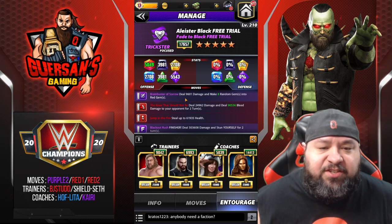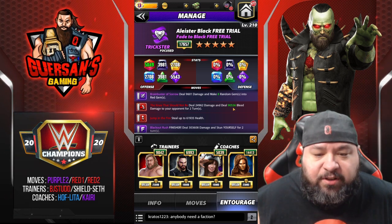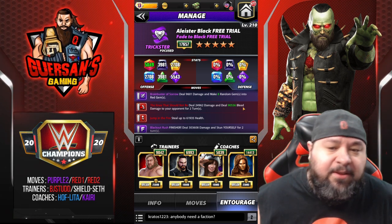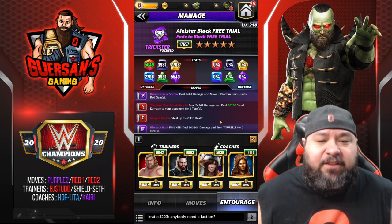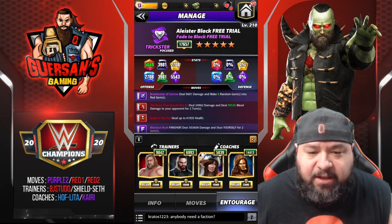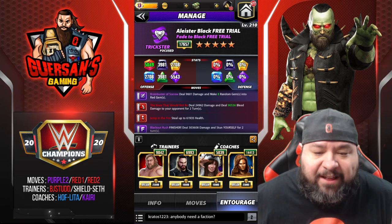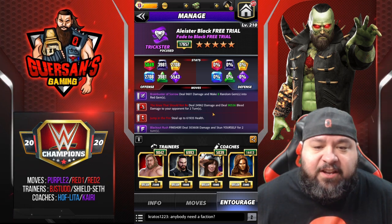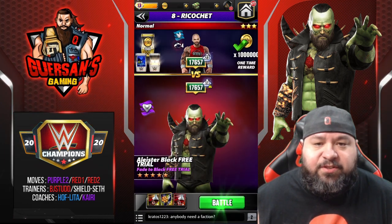Trainers: Big Stud to create more reds, Shield Set so your bleed does more damage — you could also use Roman's shield to increase the steal out similarly. Carry Sane to increase bleed damage as another coach. Ideally you'd want Daniel Bryan Zombie to increase the steal out, but I don't have him. Finn Balor Zombie does that too but only 10%. In my case I went with Hall of Fame Lita since she adds an extra red.